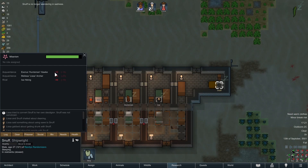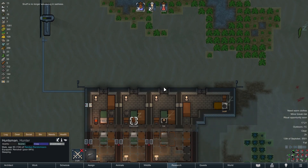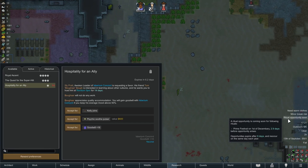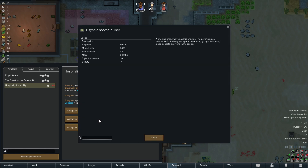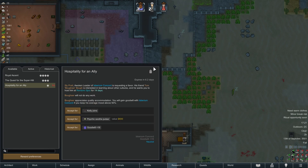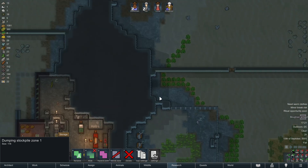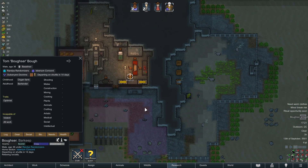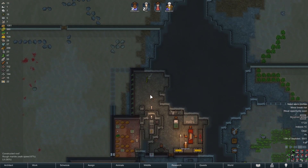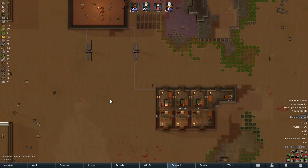Snuff's sad wonder — we're going to get him through his base of miserism. Hospitality for an ally, so we can get ourselves Kelly the Quack — great memory, recluse, teetotaler. No, definitely a no. Psychic Soothe Pulser though — pretty good stuff, honestly. Come on in. That Psychic Soothe Pulser is actually a really, really good reward, because it's pretty good if we're ever in a bigger crisis — you can just pop that thing to get some good moods. There are situations in RimWorld where an effect like that can be absolutely invaluable.